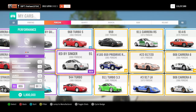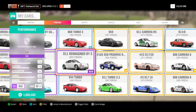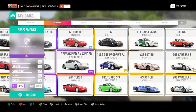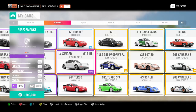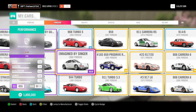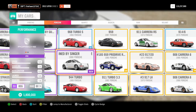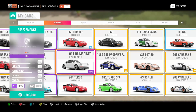All right, so the new 1990 Porsche 911 reimagined by Singer - oh my god, it's 1.8 million dollars and it has an eight-speed in 1990! Guys, this car is gonna rule the world. I'm so happy, I'm so excited. Look at those stats - it's S1 class stock. It's a 1990 Porsche 911, god damn.